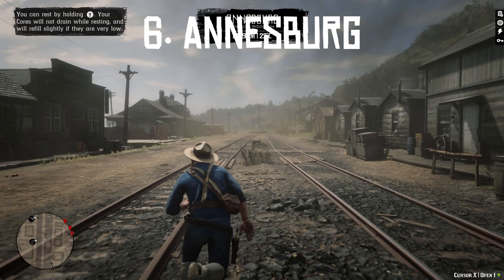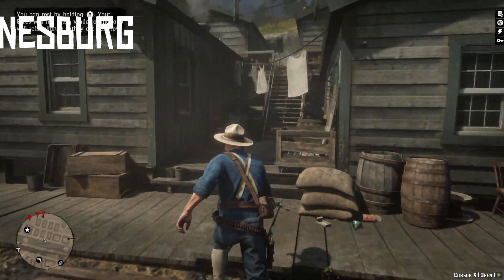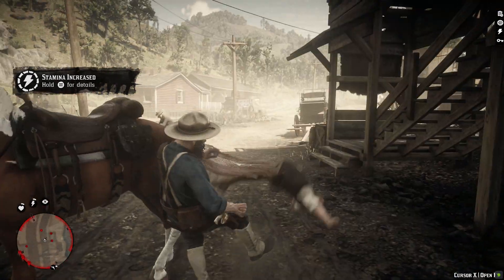Next up is Ansburg. Ansburg is always a good place for a shootout, as evidenced in Chapter 6 of Story Mode, as well as the opportunity where you have to sneak into Ansburg and get the jewel, which often leads to a little bit of craziness. Let's go help those coal miners.